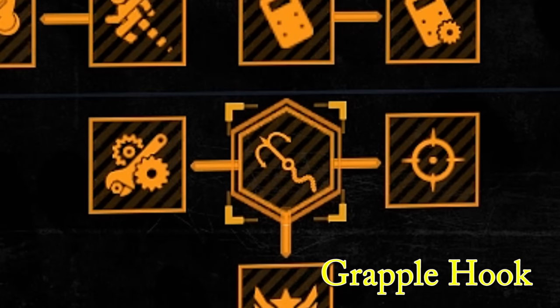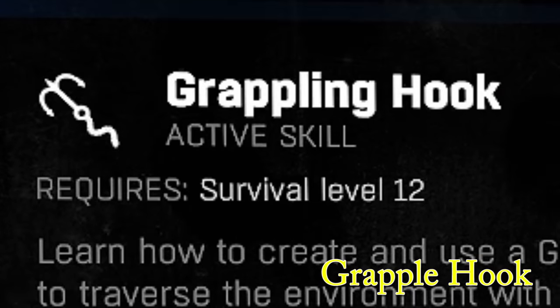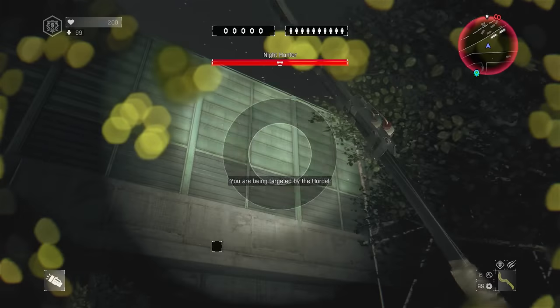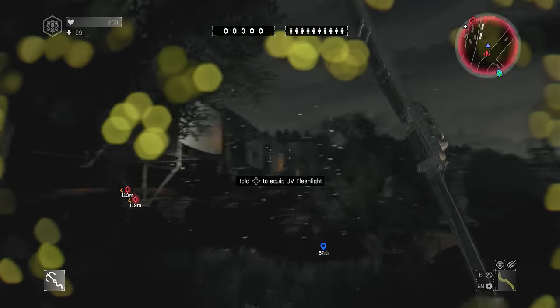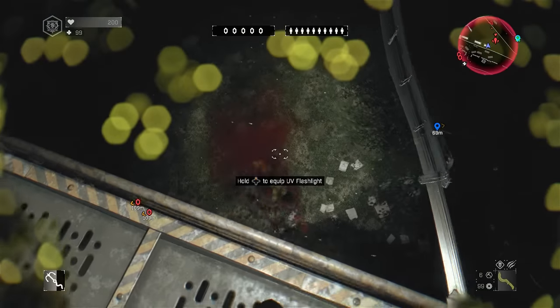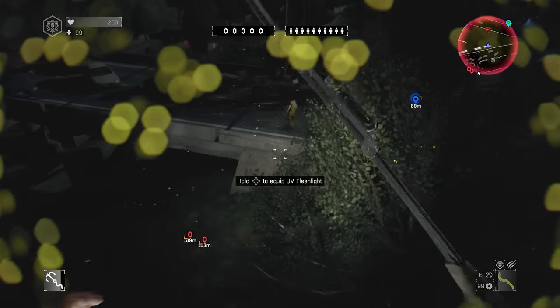First up is the grapple hook. The grapple hook is a piece of equipment you get from the quartermaster after you reach survival level 12. It's probably the most important piece of equipment, not only because you can travel faster during zombie invasions, but if you get hit by the horde you can get up a building a lot faster than climbing.